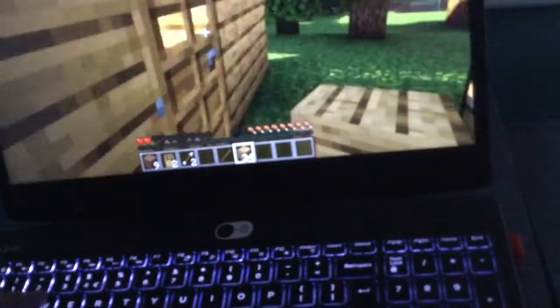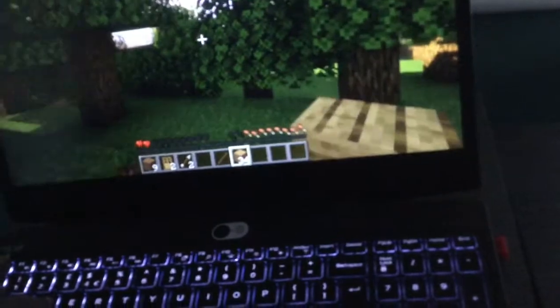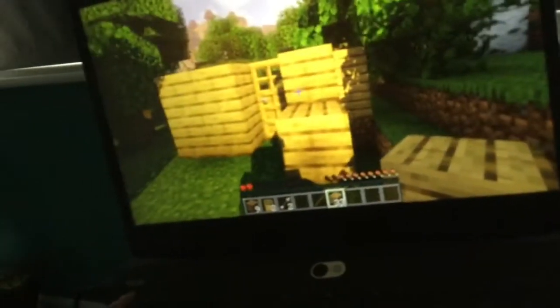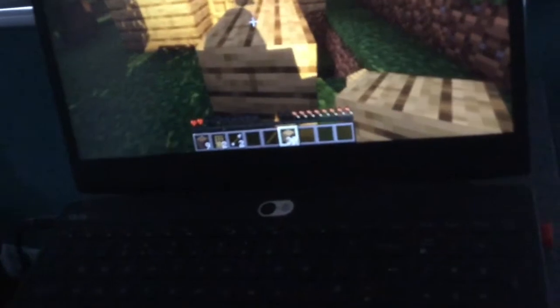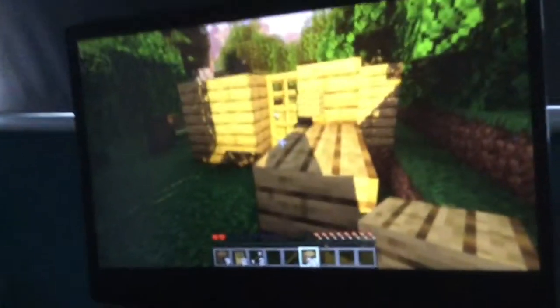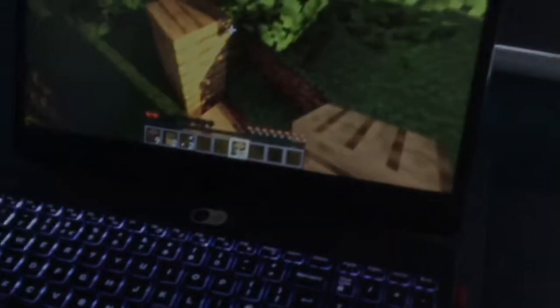There we go. How do I get round the other side now? By walking. Done it. Yeah but it's uneven and small. You're not going to be able to live in a house that big. Break them. How do you jump? Space. You can move while jumping, so you can build around without having to walk around it.